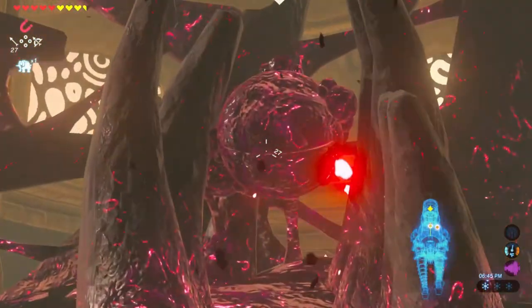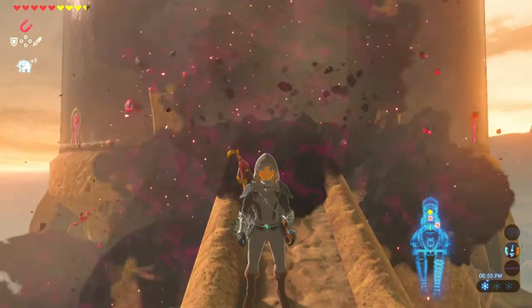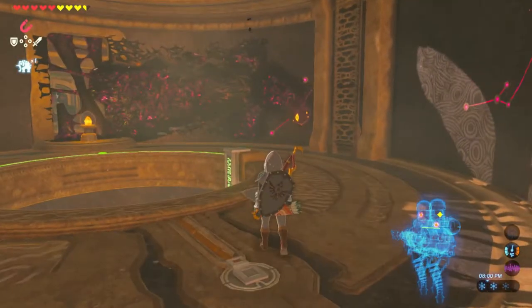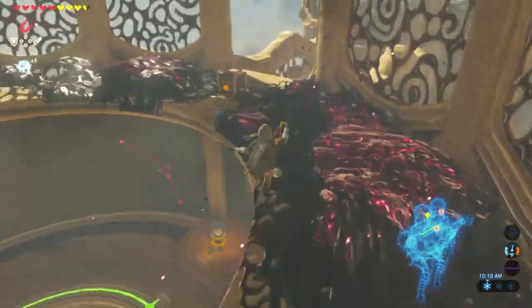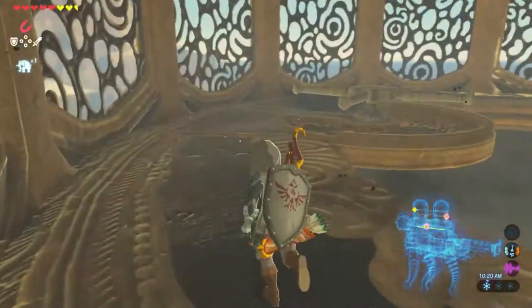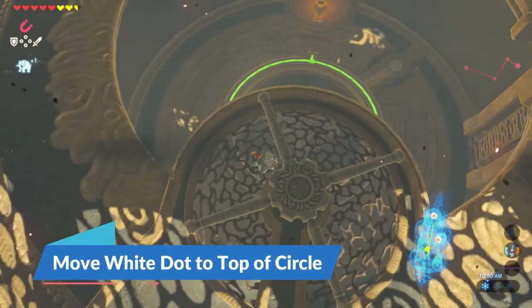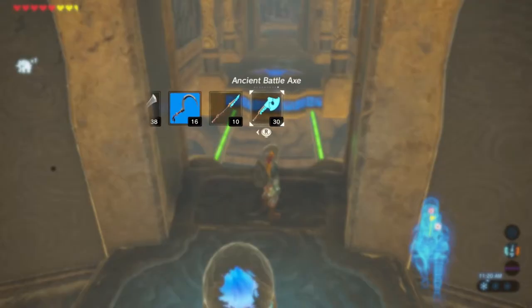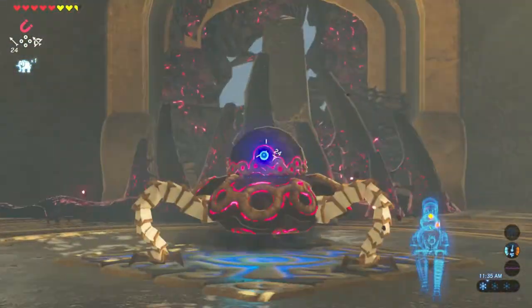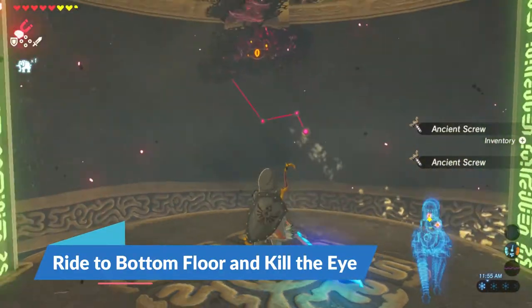Once you make it to the top, kill the eye — it'll allow access to the next room. You'll enter the room, shoot another eye to the right, and then climb to the next floor. Turn left, hop through the black sludge, and grab the treasure chest. Then hop back to the other side of the room to access the spinning gear. Position your camera just right and you'll find a white dot on the bottom of the circle. Spin the gear to move the white dot to the top of the circle, which connects the electricity and enables the moving bridge. Ride the bridge to the next room, kill the enemy, and ride the elevator to the bottom floor. Kill the eye on the ceiling — that'll unlock access to your next terminal.